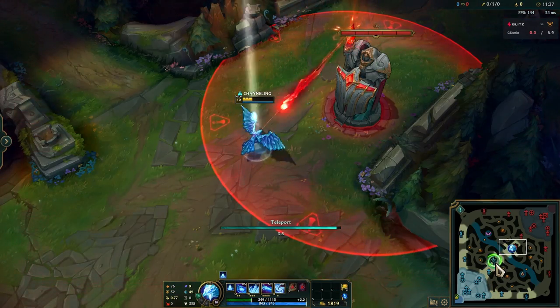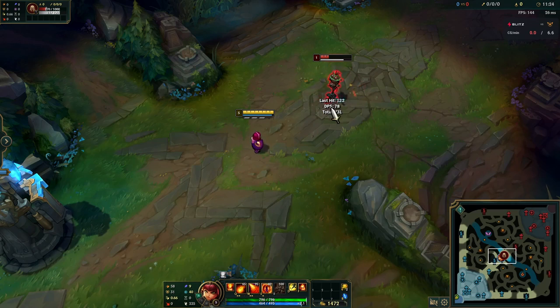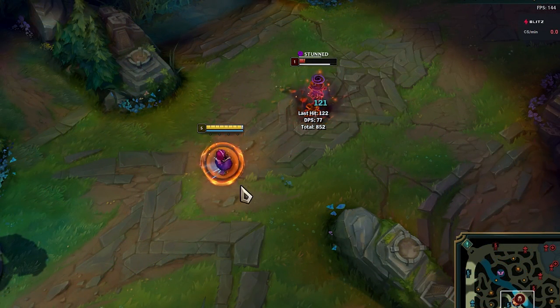If you die during your teleport as Anivia, you will still continue to teleport as Anivia's egg. You can perform an unexpected stun as Annie by using your shield while your Q is traveling to the enemy.